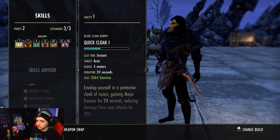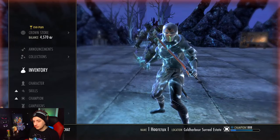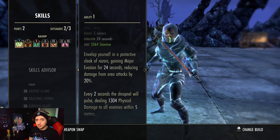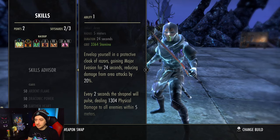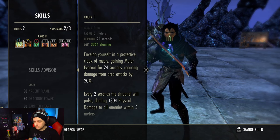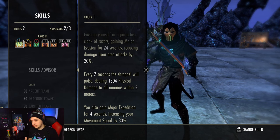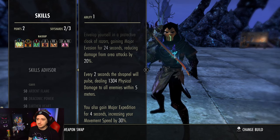Quick Cloak morphing into Spectral Cloak while Black Rose Prison is active is an absolutely amazing ability. It's going to give you Major Evasion - reducing damage from AoE attacks - that covers a lot: Marksmanship, Dawnbreakers, Meteors, any cleave. It's also going to give you expedition which the Dragonknight lacks - you don't really have a lot of mobility so you'll have expedition for four seconds when you cast it. The damage does do a lot and this has a chance to apply status effects as well. Since it's an AoE dot-hitting ability and we're running Ring of the Pale Order, you're actually going to heal quite substantially from this.